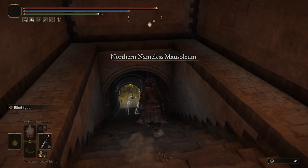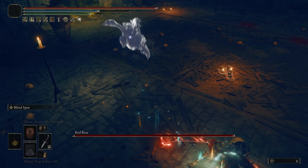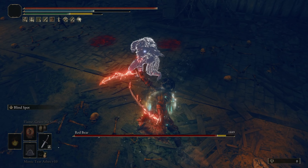I've said this before and I'll say it again — any of these mausoleums, in my opinion, the best thing to use is the backhand blade, because it's just one of the coolest weapons in the game and it's also so easy to counter people's attacks.